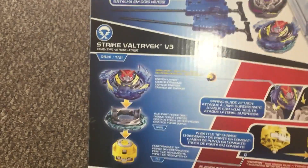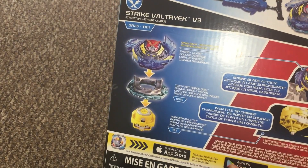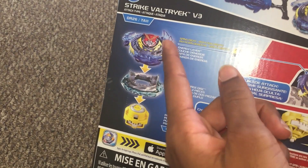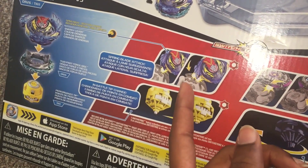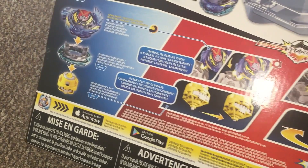Now to quickly elaborate — Strike Valtryek V3: if you watch the anime or if you've seen the Takara Tomy version, Strike God Valkyrie, it's supposed to have a Strike God chip, which it does, but it's unfortunately a cosmetic one, meaning it doesn't actually lock the wings. As you can see, the wings are still not locked, meaning it's the same gimmick as Genesis Valtryek V3 with the spring-related attack, which is very disappointing.